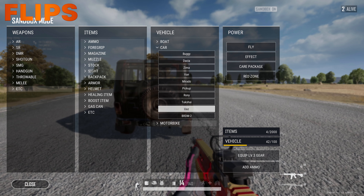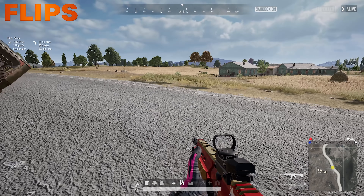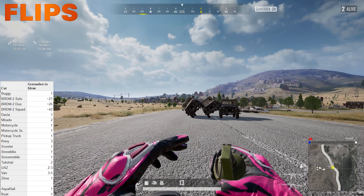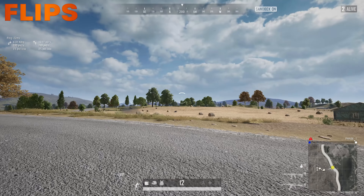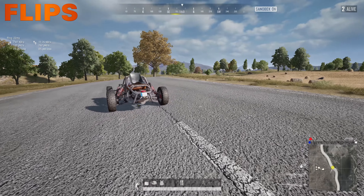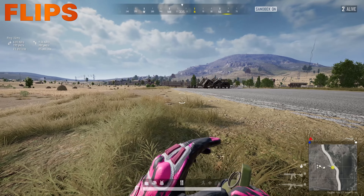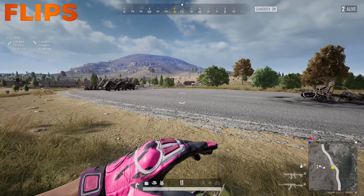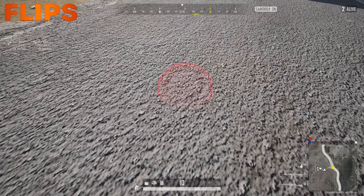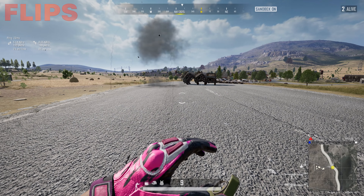Most cars will almost always flip themselves back upright — you can see them try to unflip from a three-stack tower drop. Nades can still be used to unflip certain vehicles, but most of the time they'll right themselves. However, some cars just get stuck. You cannot flip a stuck car with a nade — a nade will actually take it out. You'll need a teammate in another vehicle to push it over. If playing duo or squad, try to get a teammate to un-knock it first. Most of the time, you may just end up running on foot.